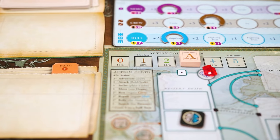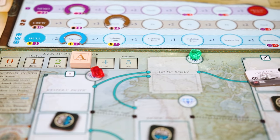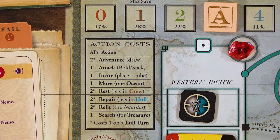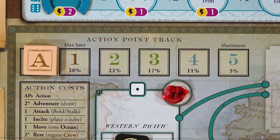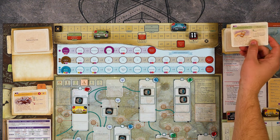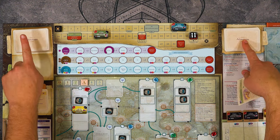If after all of these checks you are still not able to place a ship because every single space already has one, you immediately lose the game. A reminder that you will only do the first item on this list that you can, not all of them. Once you have resolved the placement phase for each of the dice you rolled, you will move on to the action phase. Here is where you'll spend your action points to take actions. Each action has a cost shown on the table and you can take as many actions as you wish as long as you can afford them. When you do an action, move your action point marker down as many spaces as that action's cost. You may spend two action points to take an adventure action.